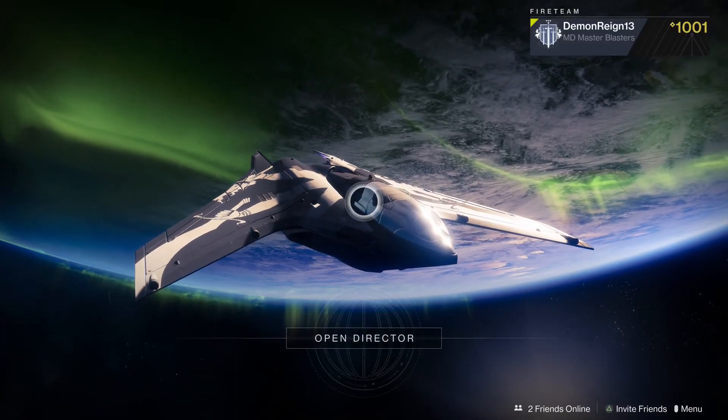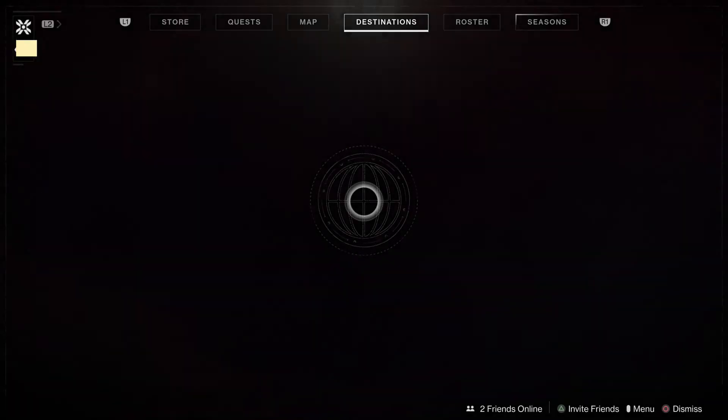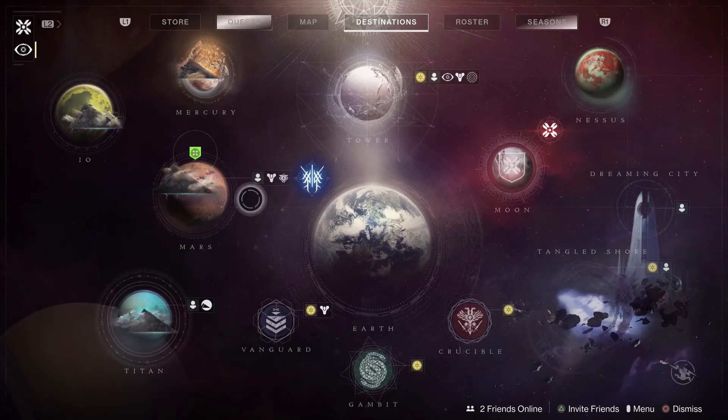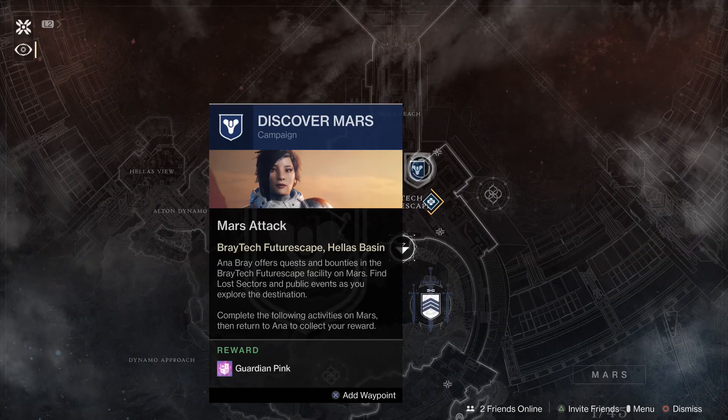We are back in Destiny 2 as we continue going through the Warmind DLC campaign. The quest is saying it's here on Mars, but it's nowhere to be found. So I'm assuming that we need to talk to Ana Bray, and that is exactly what we're going to be doing right now.